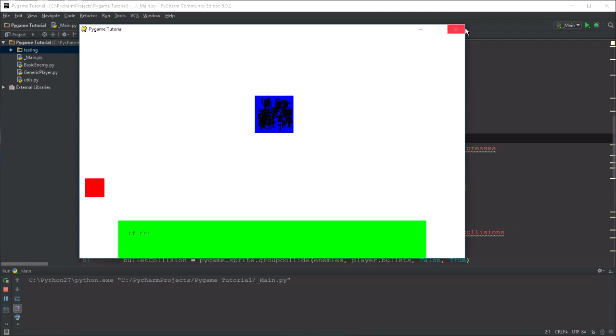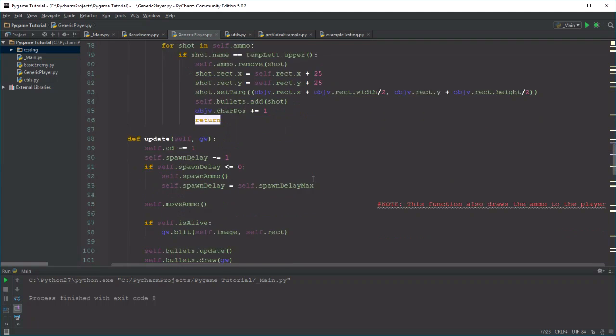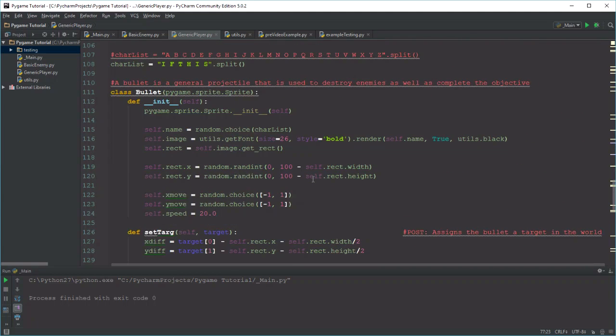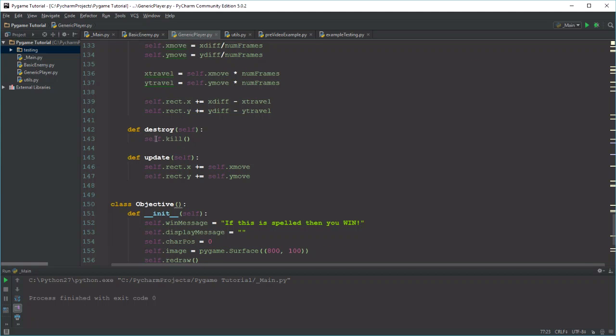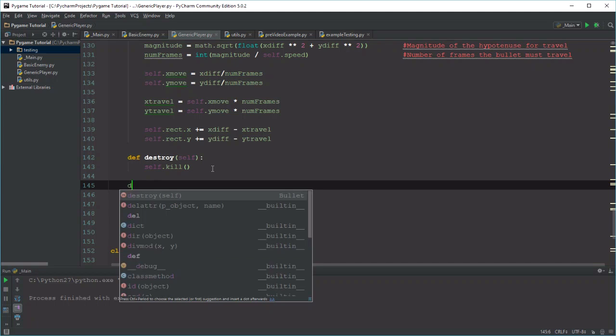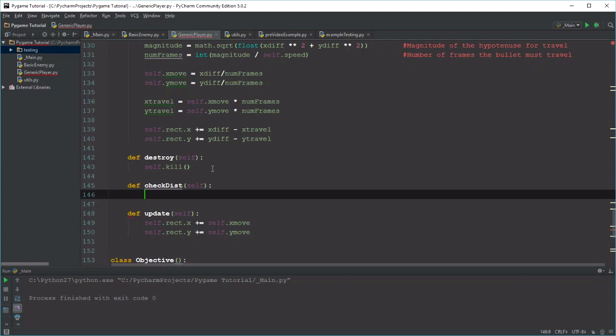Let's start with the bullets needing to die when they go too far away. Let's go find our bullet class — it's somewhere in the player. Player active is all the way on the bottom. So basically what this needs to do is we have a self.destroy for the bullet object, which means it'll kill itself if a condition is met. So what we can actually do is create another method — define checkDistance. And checkDistance is basically going to say a couple of things.